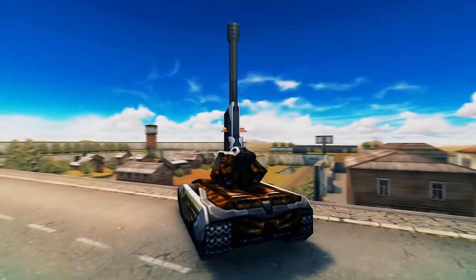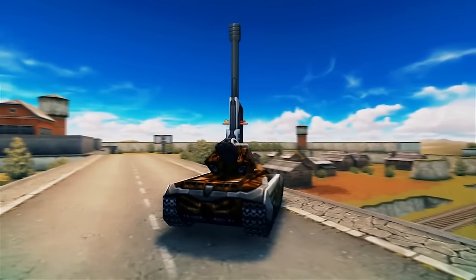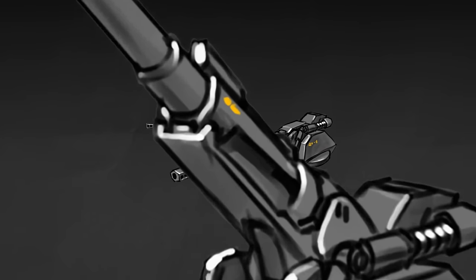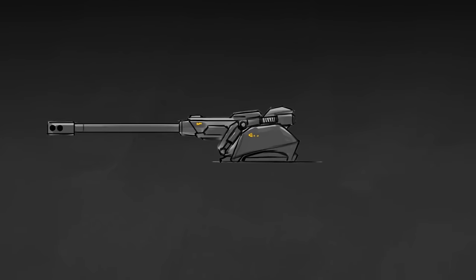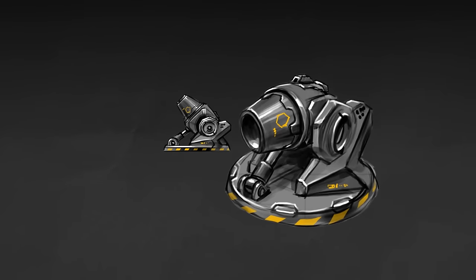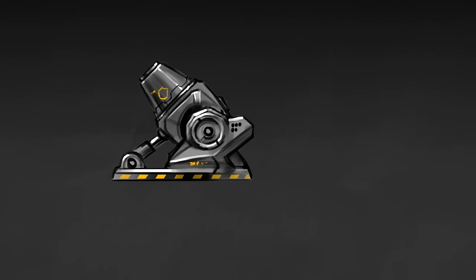Before they actually started working on the Magnum, our game designers were considering two possible variants for this turret: the classic artillery, where the barrel goes up and down, and a kind of bombard — a short barrel cannon where the turret has a fixed angle but can rotate horizontally. We chose not to make the bombard because we didn't find it cool enough. Our plan was to have an artillery turret that would be great at mid to long distances, but suffer at close combat.